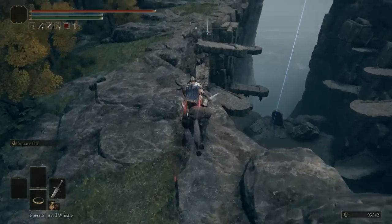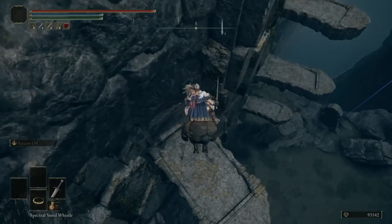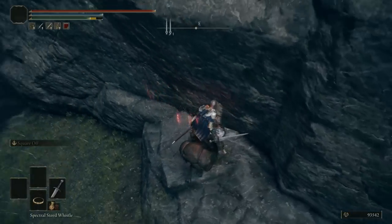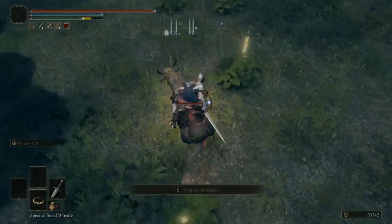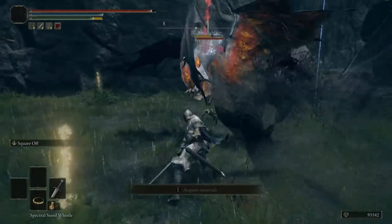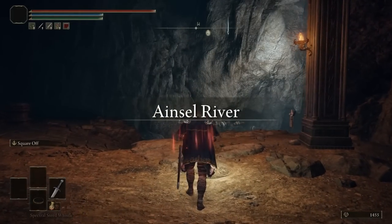You will eventually see some tombstones — use these to drop down below softly so you don't fall to your death. Take it easy here. Locate the Golden Scarab in the middle, take it out, and you should be rewarded with the Lightning Strike spell. There's going to be some lightning and bats guarding this area, so be careful and watch out.